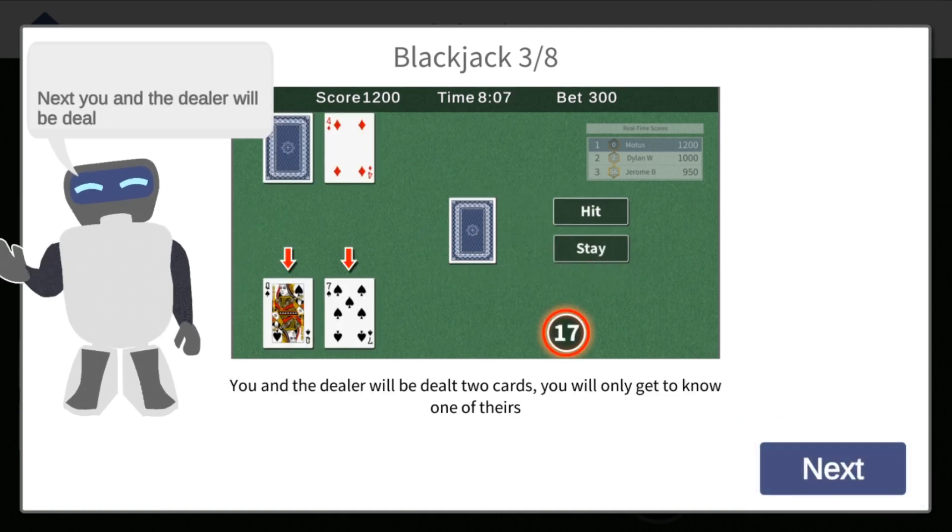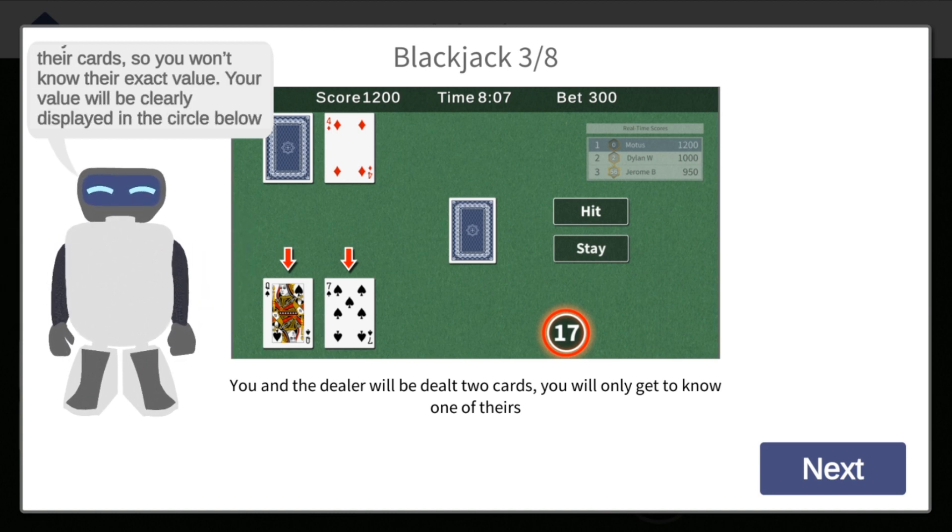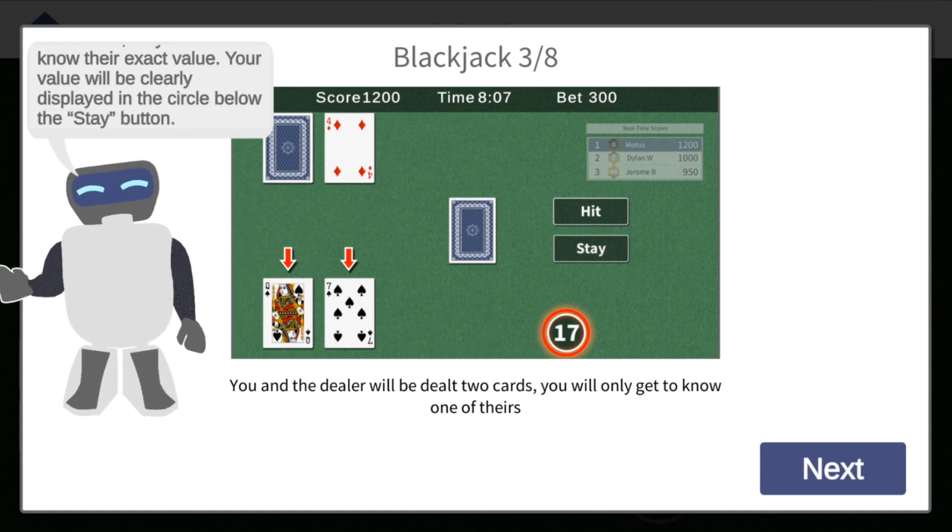Next, you and the dealer will be dealt two cards. You will only be able to see one of their cards, so you won't know their exact value. Your value will be clearly displayed in the circle below the stay button.